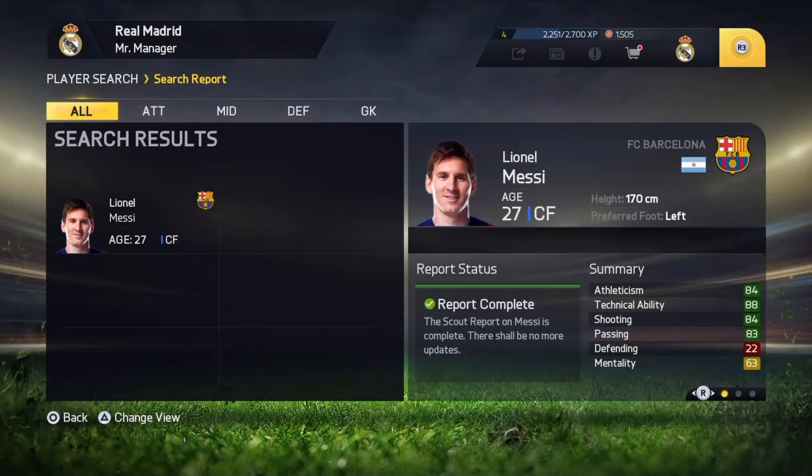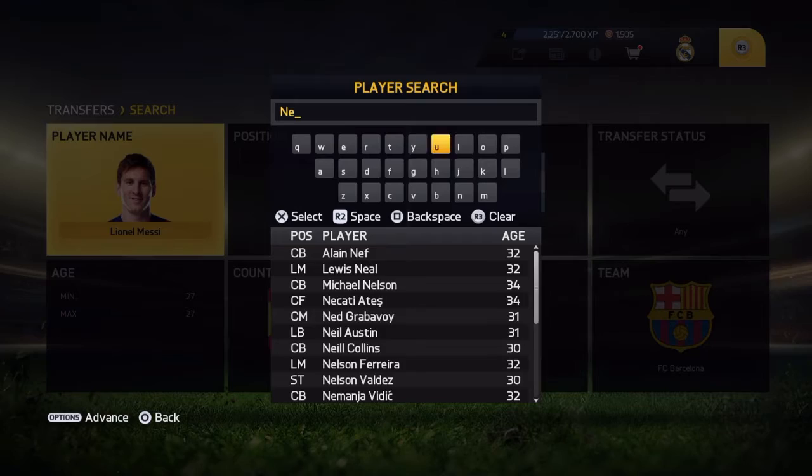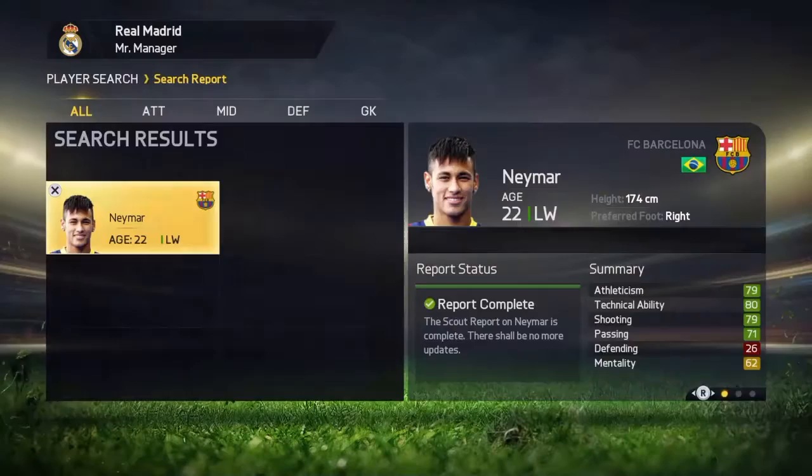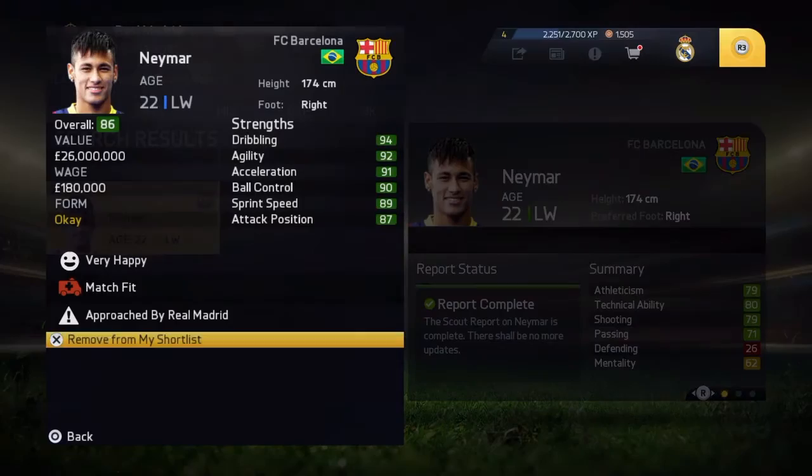I only have 80 million, so let's try with another player — let's buy Neymar. Click on approach Barcelona to buy. You need to offer them an offer they cannot refuse, so I'm gonna offer 70 million euros. Don't worry, you will not spend that much money — you will get the player for free. Just put an offer they cannot refuse and you don't need to include a player.